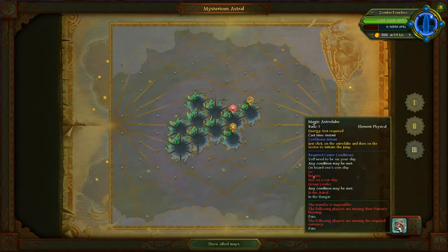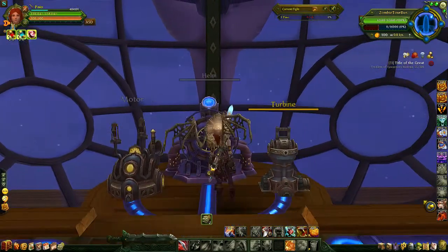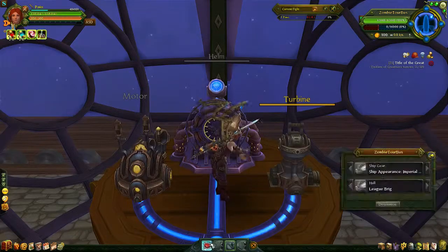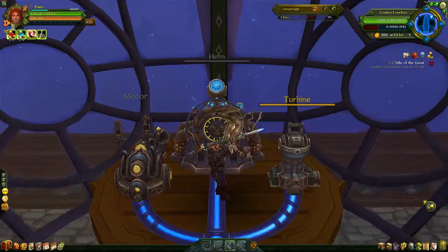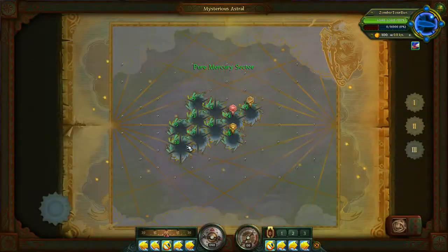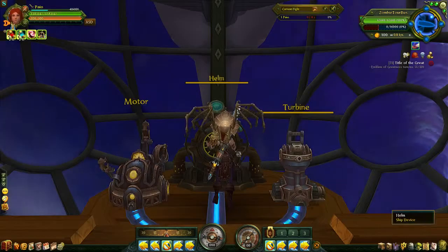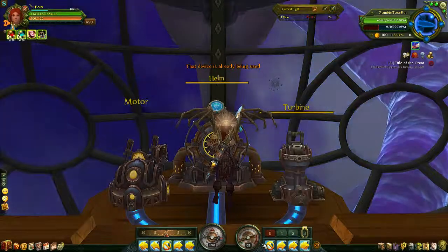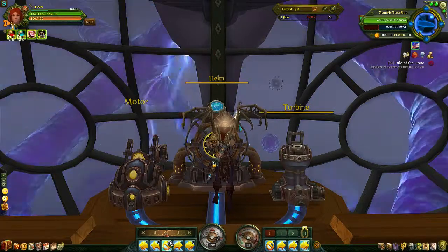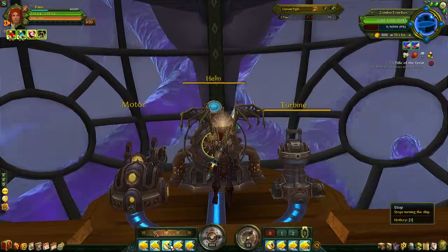Make sure you use your teleporting stuff before you launch. That'll be an option down here — this little button. I don't have any more teleport charges on me, and I also don't have my Patron's Blessing or Martyr's Blessing activated. That's a requirement for using the teleporters as well. So I'm going to go ahead and sail — I'll hit my turbine and click the red button. And here we are. You can see we are out, and this is what your map will look like while you're out in the Astral.